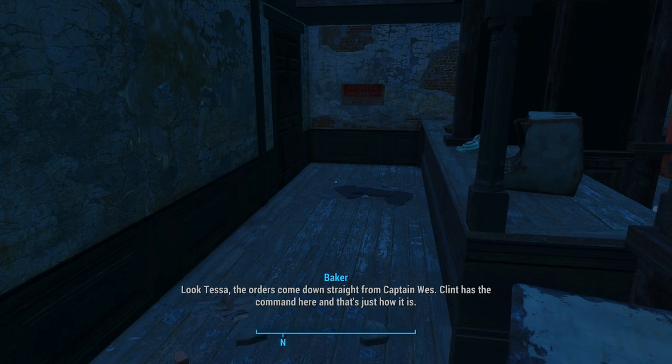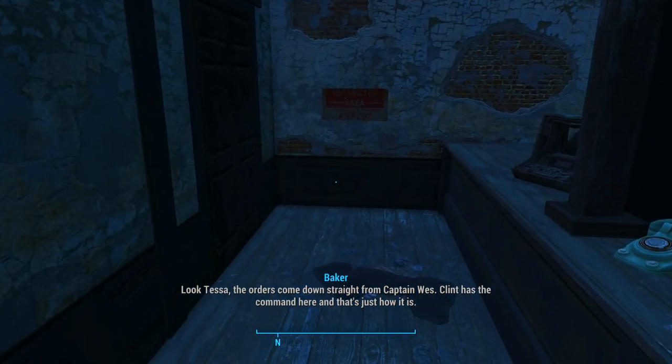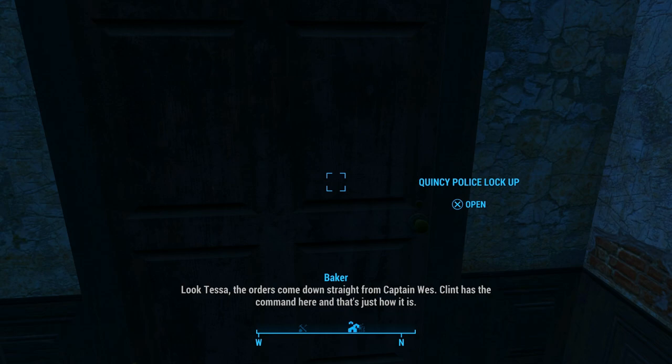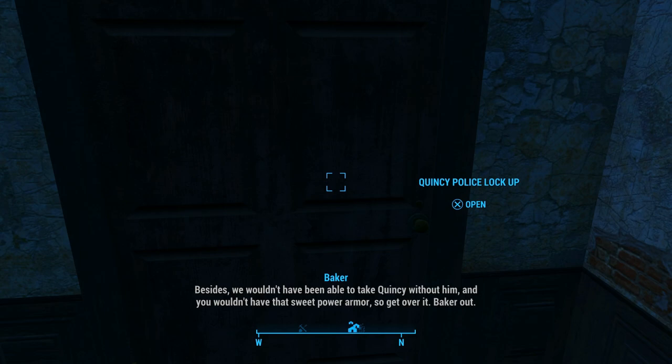Look Tessa — the orders come down straight from Captain Wes. Clint has the command here and that's just how it is. If you keep running your mouth off he's going to make an example of you to show that he's still in charge. And why do you think he picked you to deal with those Scorps down at Super Duper Mart? The gunners stick to the chain of command. Besides, we wouldn't have been able to take Quincy without him and you wouldn't have that sweet power armor, so get over it. Baker out.